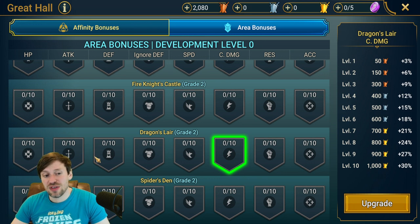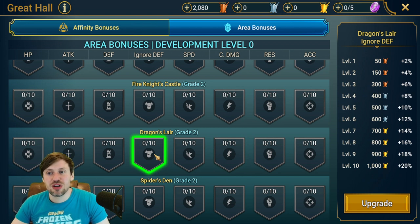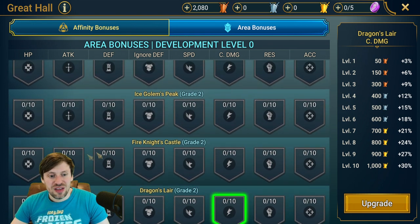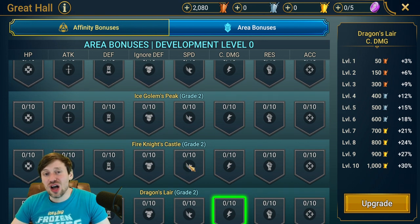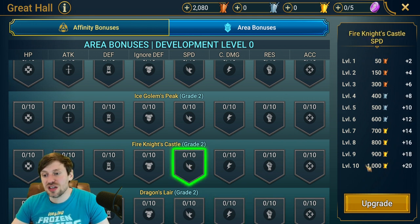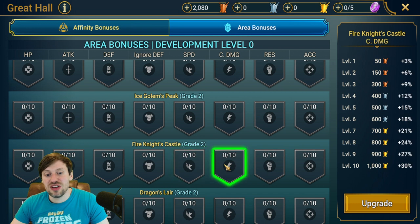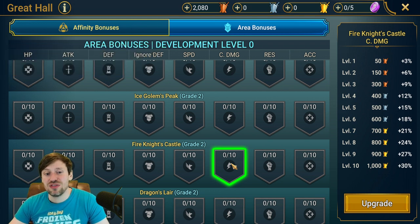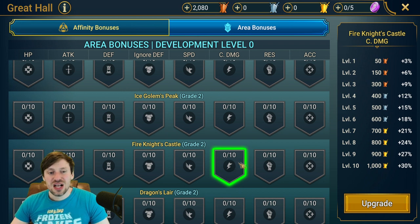My team is currently able to survive Dragon's Lair — I'm using Brogni with his big shield to get through stage 10. So what I want to do is speed up the run: bring in Ignore Defense, then Crit Damage to get through it faster. For Fire Knight, because the boss has so many shields, I'd focus on Speed first — that plus-20 speed bonus is huge to help chip the shield down. Then bring in Ignore Defense and Crit Damage to do loads of damage to the boss and waves and farm it faster.